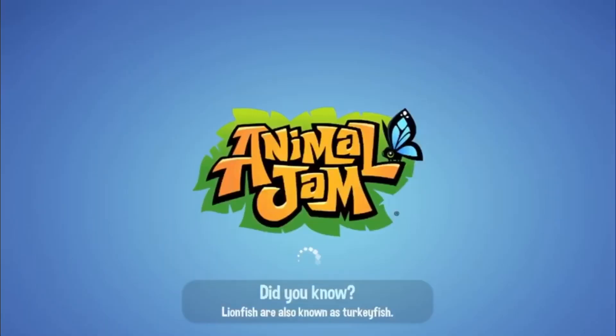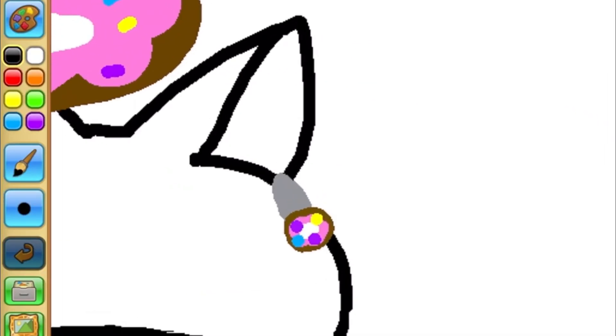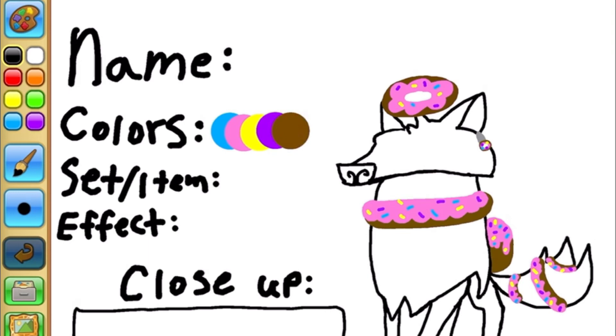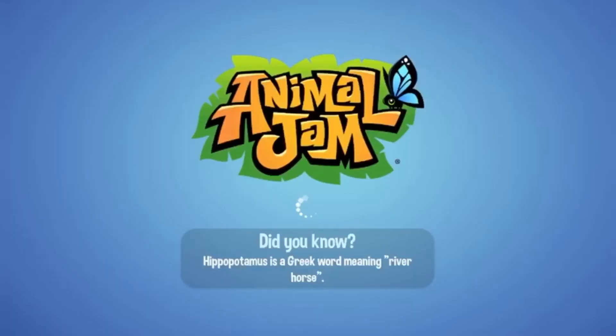If you guys haven't seen my accessory video, I'm going to show you that I actually made these donut earrings for the design contest a long time ago — see, there they are! So I thought it was really cool how HHQ added these because it was one of my designs. I'm really excited and I hope they come out with more donut items. Now I'm heading to the sapphire shop to check out the new pet ferret.